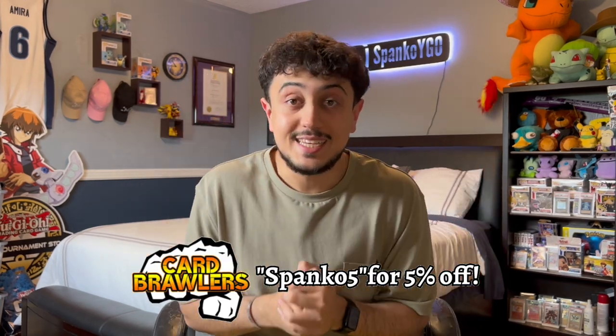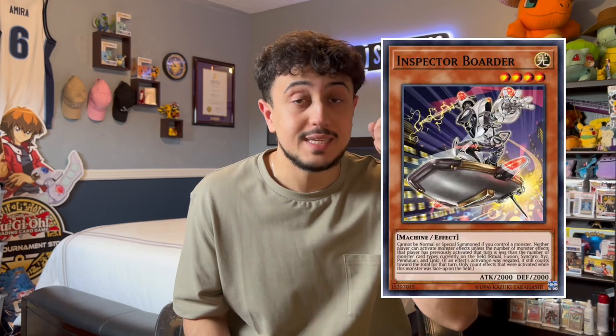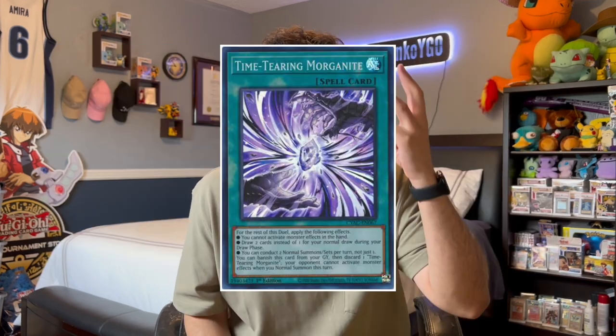What is going on YouTube? It's your boy Spanko and today I'm showing off the most toxic Yu-Gi-Oh deck in today's format. It takes advantage of cards like Inspector Boarder, Fossil Dyna, and the pretty recently released Time Tearing Morganite. That card is absolutely insane and this deck is so toxic in today's format.